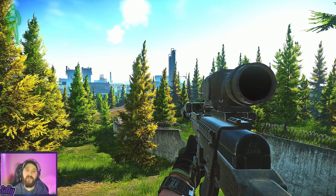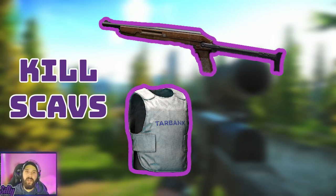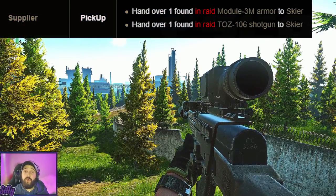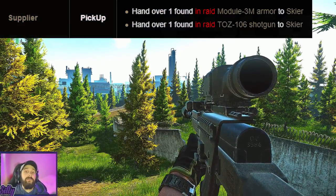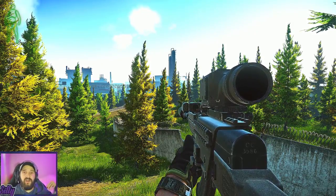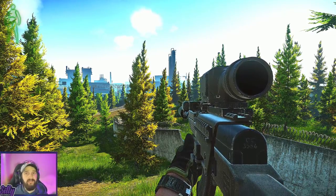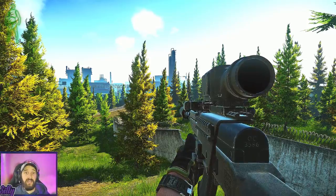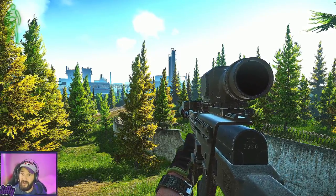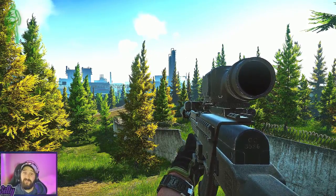Our next few quests are going to be on Customs, and this is when I like to look for the 3M body armor and the Taz for the Supplier quest for Skier. As I'm doing these next three quests, just constantly be on the lookout for scavs — make sure you're getting those headshots for that XP. As soon as you find the Taz and the body armor, I would just leave the raid, run it back, because you don't want to die after fighting for those. If you found either of those two items earlier on, I would just leave the raid and hand them in as soon as you can.